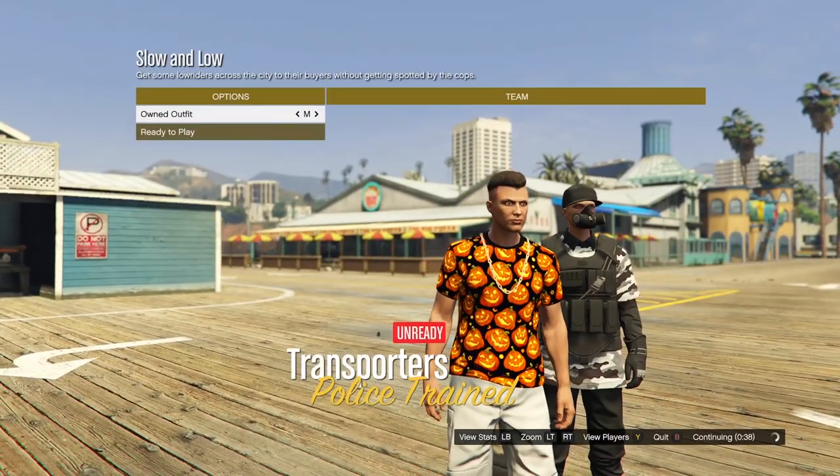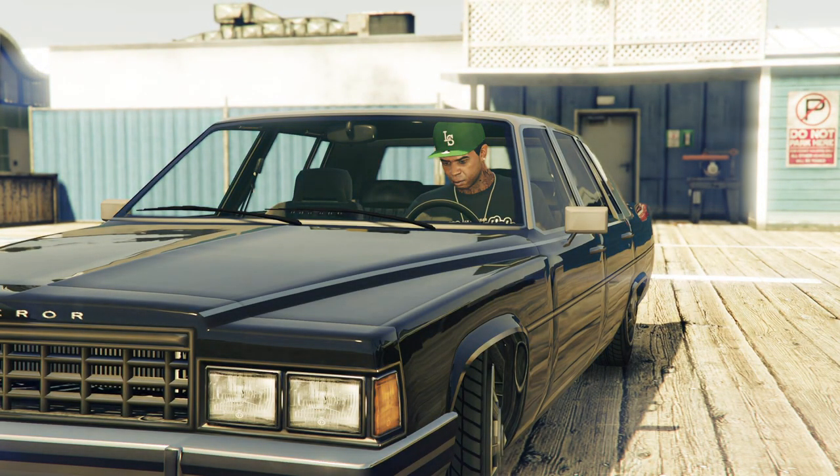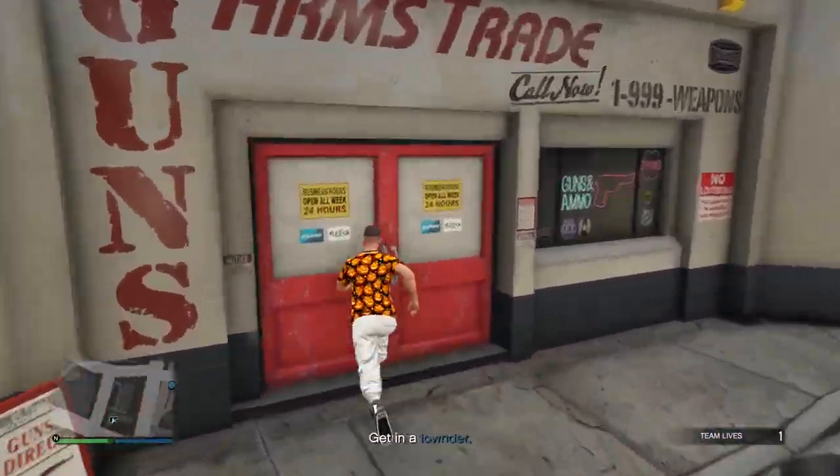On the selection screen, go one to the left and one to the right. If you started slow and low as your merging job, don't get into the lowriders, but find yourself a streetcar to make your way to Amunation. Once you're at Amunation, save your outfit.